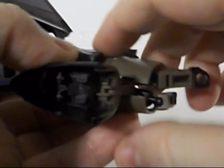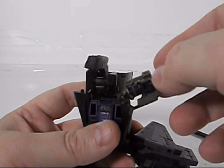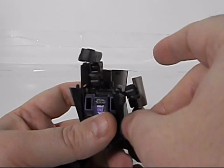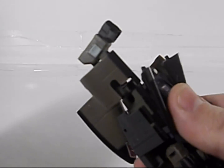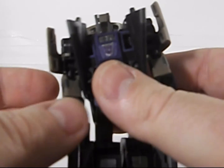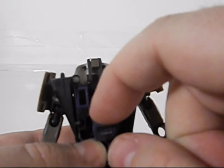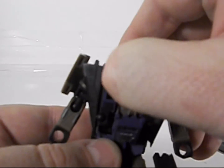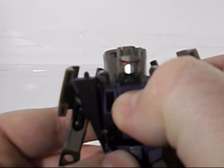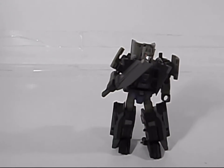Next, untab the hands from inside the nose cone so that the nose cone can be easily moved back onto the backpack. This part is tricky — you need to untab the arm, and as you're moving it into place the side panel has to also be turned at the same time. I'll demonstrate it easier on this side. Just like on Munitioner, you open Explorer's chest, pull up his head, and lock the chest back into place. Now you can give him his weapon and he's good.